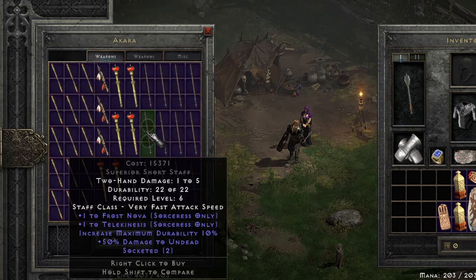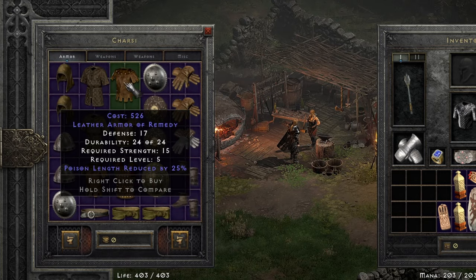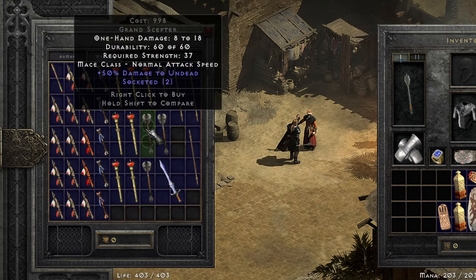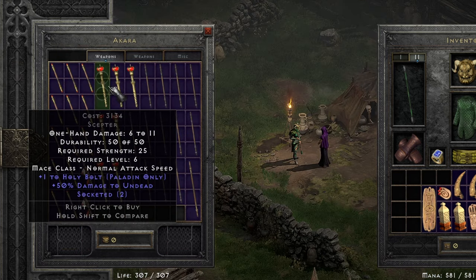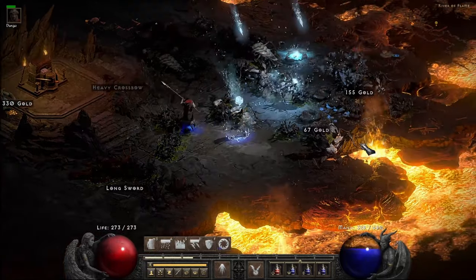Fun side note: Act 1 and 2 vendors can sell 2 or 3 socketed items you can use to build runewords. Just make sure they are gray, not blue, as blue are magical items, and magical items cannot be built into runewords, only regular items. However, any stats or fixes pre-built into a socketed item will carry over into the runeword build, which is a plus.